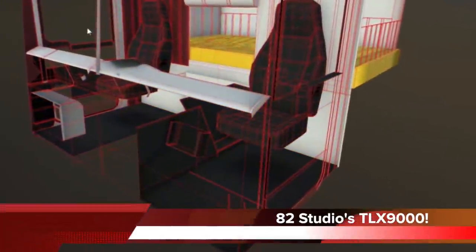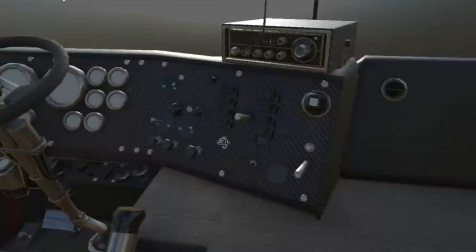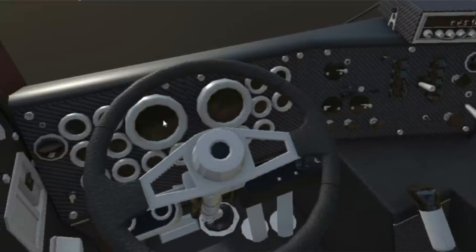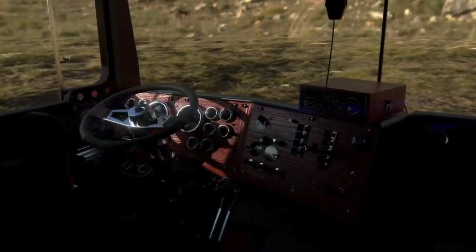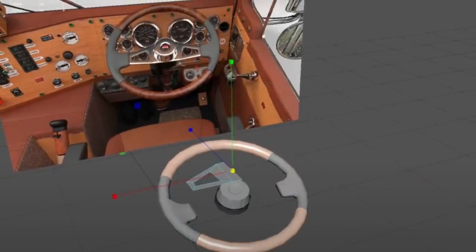Moving into top stories today, we start with A2 Studio — Mr. David, good friend of the channel — and the TLX 9000 Semi Truck. If you guys watched his live stream yesterday, he was working on the interior of the truck, making huge advances with this mod. This is going to be an absolute beast of a machine, and I cannot wait to see this. It's being made for all platforms. If you want to watch him mod it live, you can find him at A2 Studio on YouTube, linked in the description below.